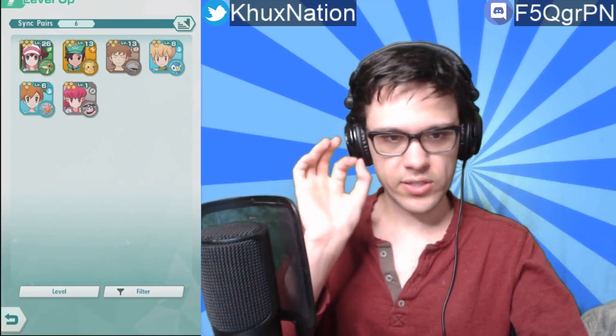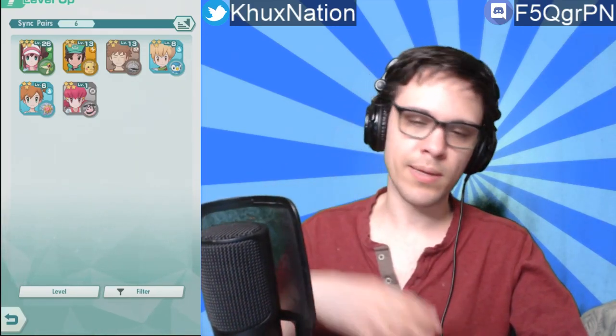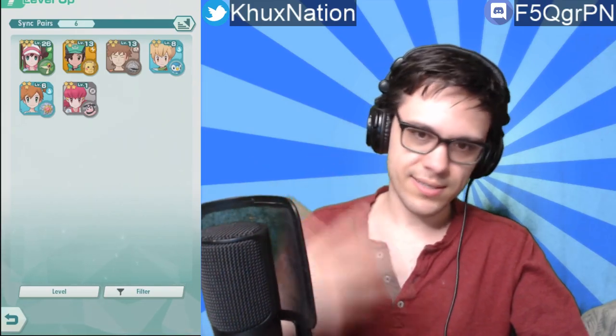It's worth noting that each of your sync pairs has a star rating, which denotes how good they are — adding to the gacha aspect of the game. You can promote your sync pairs from three-star to four-star, or four-star to five-star. Five-star is currently the highest, although knowing gacha games, they'll likely add six and seven stars at some point in the future.